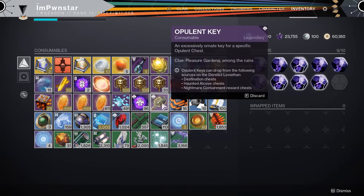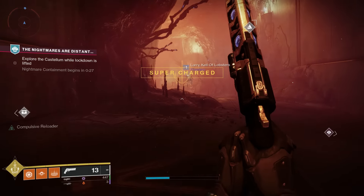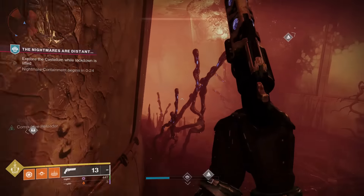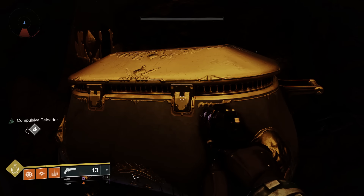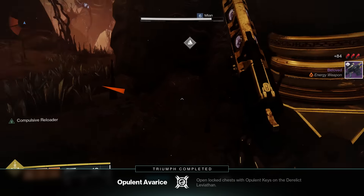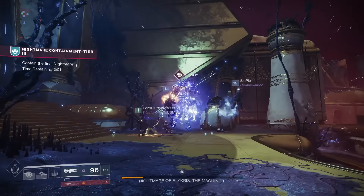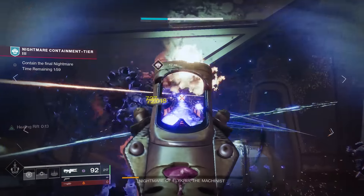These keys drop from basically any chest in seasonal activities. If you're on the Leviathan doing the seasonal activity and you're beating the boss, and that chest opens up, there's a chance a key can come from it. If you're in the baths just messing around and you see a random chest, or an HVT drops one from one of the activities, or the public events in the area — that can drop one.